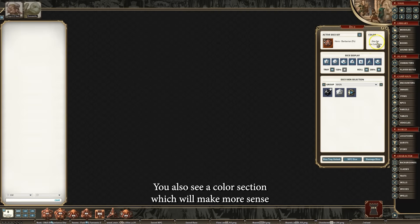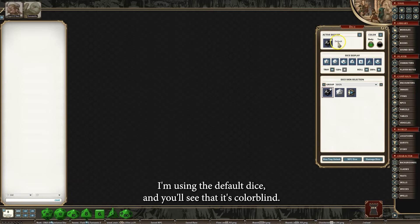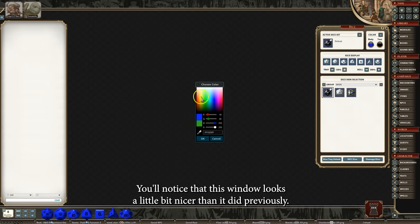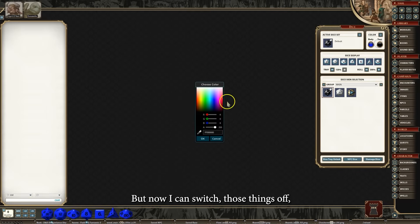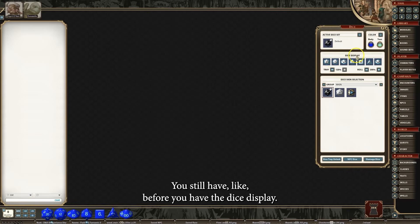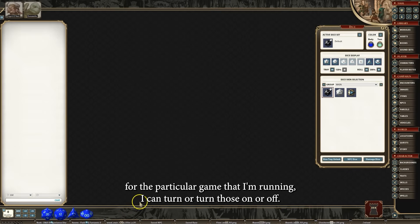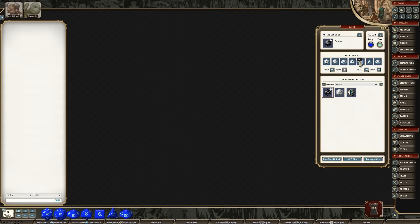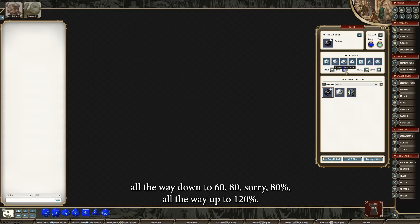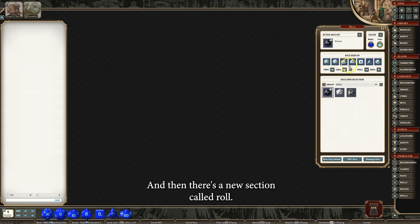You'll also see a color section, which makes more sense if I switch to a dice that has two different colors. I've now switched to the default dice, and you'll see that it's colorable. This window looks a little bit nicer than it did previously. You still have the dice display, so if I want to hide or show different dice — if those don't need to be on my interface for the particular game I'm running — I can turn those on or off.